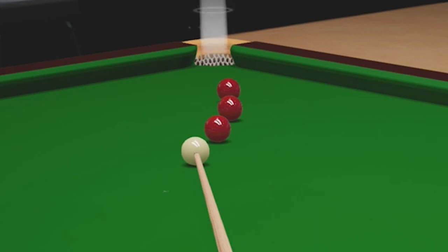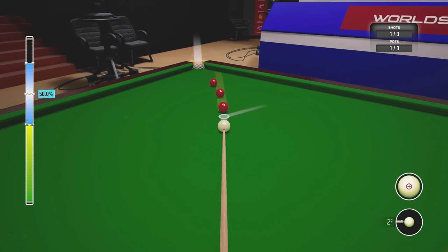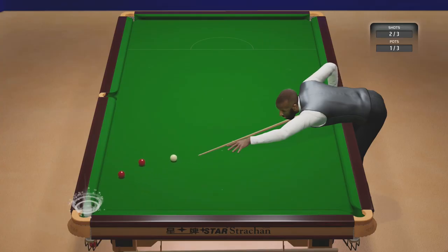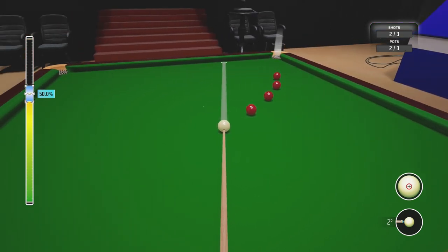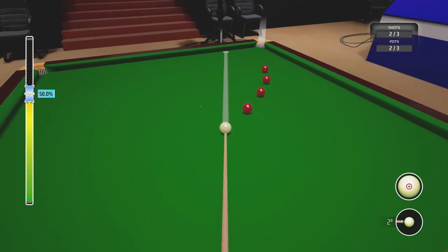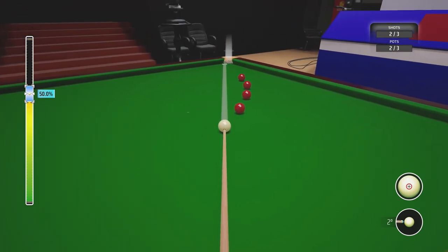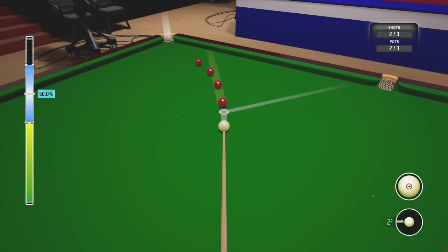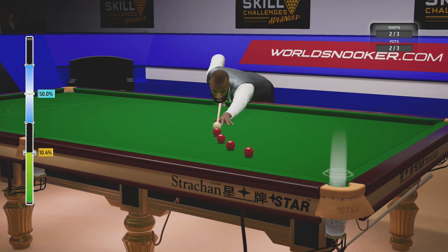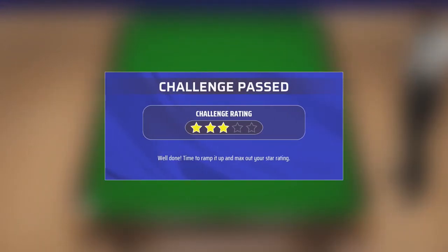That one's pretty straight - just have to aim to the right. The one closest to the pocket has to be hit slightly right of middle. Wow, I did it! I'm impressed - this is nuts. The last two are straight so I just have to make sure I hit the ball as if it's going in the pocket. This would be amazing if I get this - oh my god I did! Three stars on that one, let's move on.